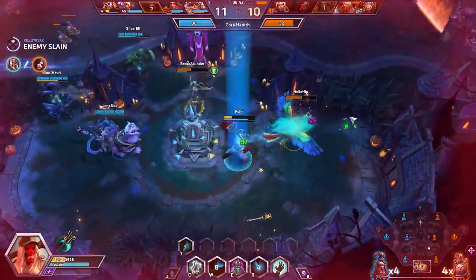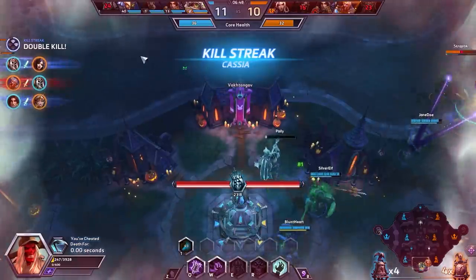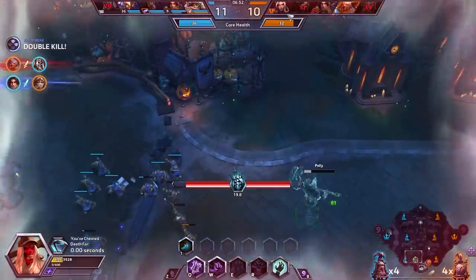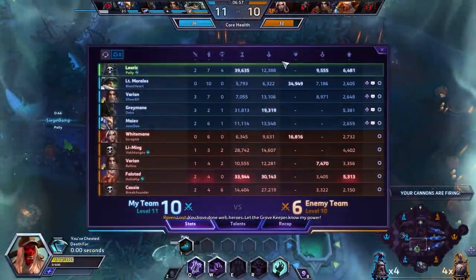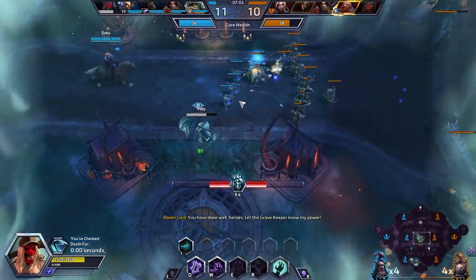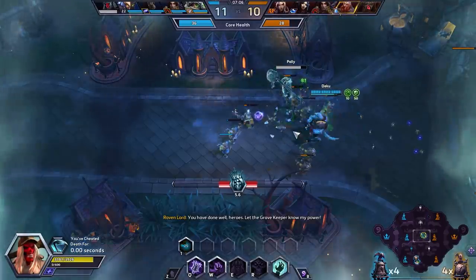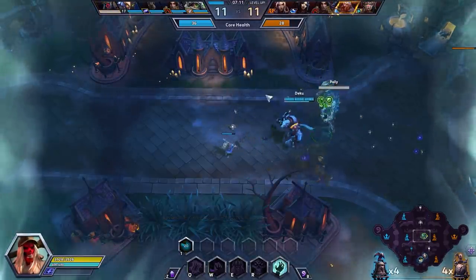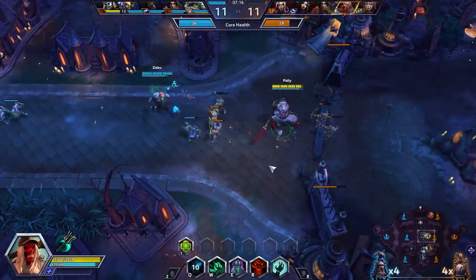We are now siphoning life from the enemy team's Falstad. I'm continuing to chase after him to keep that link going, slowing the enemy team. I did die in that fight — that is my fourth death. But my deaths have consistently been enabling my team to have more vision of the situation, or I was at the brunt taking the most punishment and they were able to keep on pushing in without a care in the world.